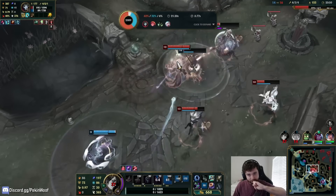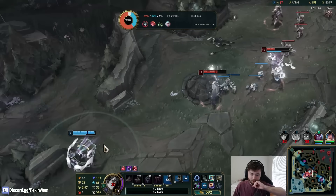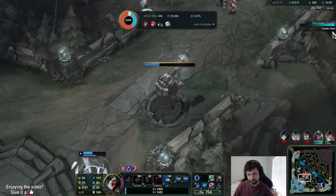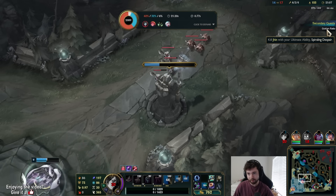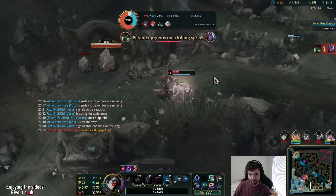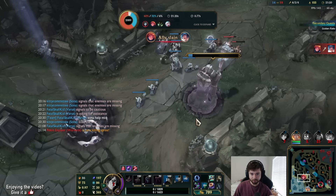I messed up my combo because I tried to do EQ to fear him but then did QQ when trying to do EQ. QW would probably be best — or the Vent too. I definitely messed up the combo though. Golden Ratio quest: kill Jhin with your Ultimate Ability Spiraling Despair. There are more secondary quests like the Rengar versus Kha'Zix rivalry. They added more of them. Jhin and my champion are connected in lore somehow, so if I kill him with Spiraling Despair it might give me something permanent.